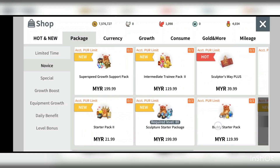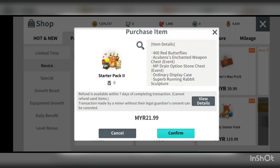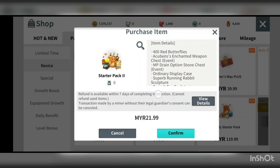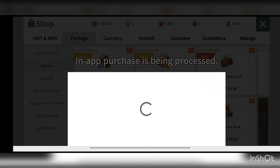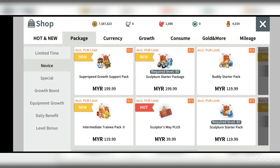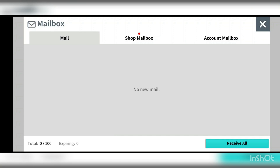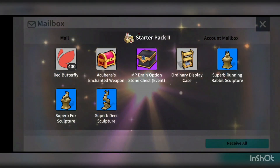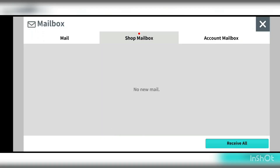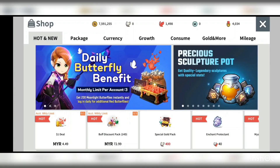The only thing I feel is worth purchasing in the novice pack is this starter pack — the cost is really low. The items aren't that impressive, but it contains 400 red butterflies, which makes it worthwhile. I'll receive the red butterflies; all the other items in it are essentially useless to me.